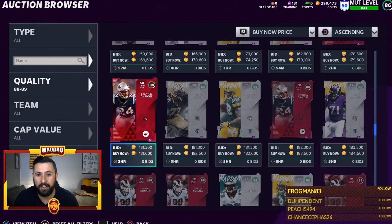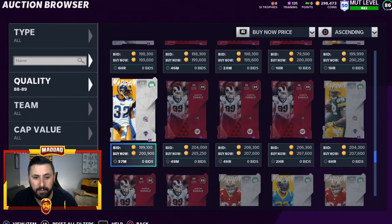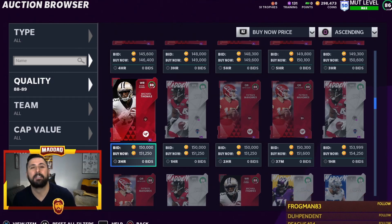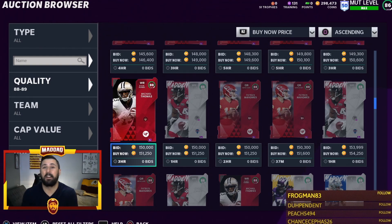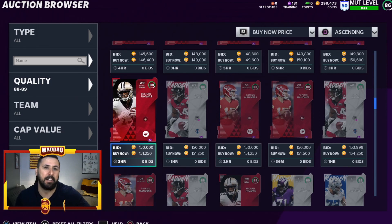When we talk about where to use this 88 power-up pass, you're looking at Aaron Donald at around 180K, and Patrick Mahomes and Dre Bly on the more expensive end. My top three picks would be Aaron Donald, Tyreek Hill, and Adrian Wilson. I personally have mine on Tyreek Hill, but if I didn't, it would be on Aaron Donald — he's just such a great card.